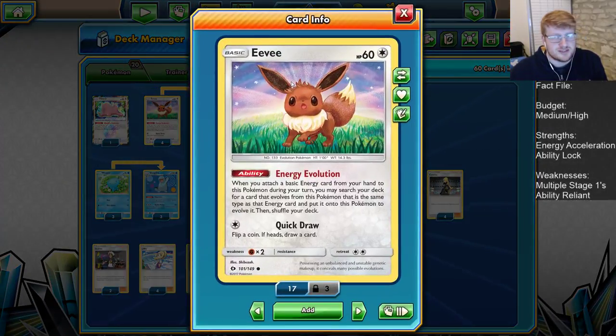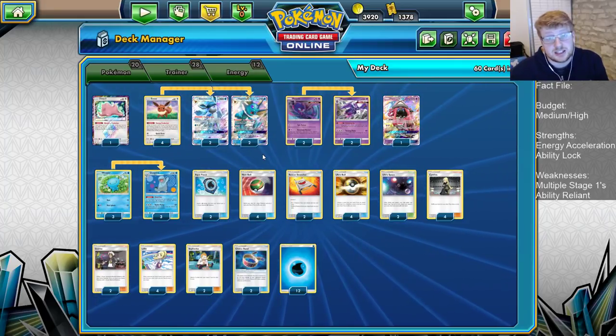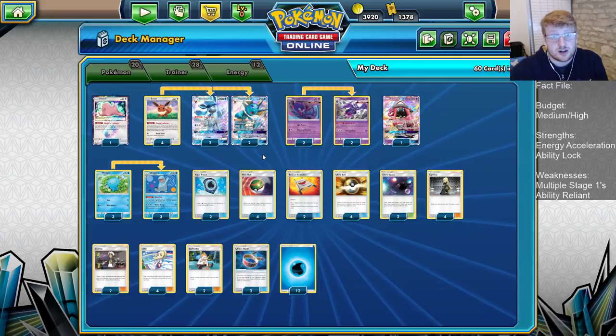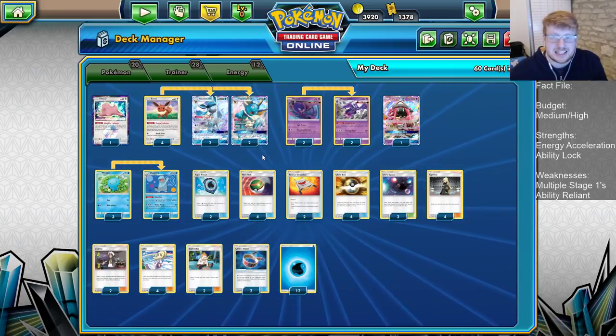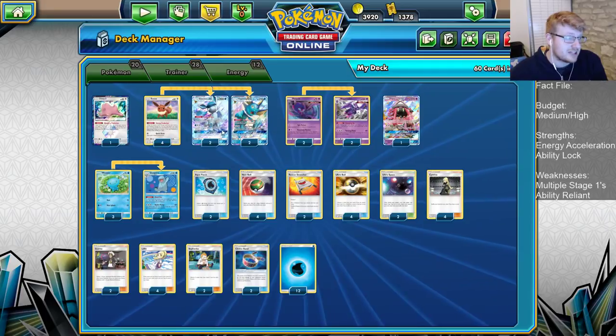First of all, we're playing four copies of Eevee — by far our best starter because we can use this Energy Evolution ability to get straight into our Stage 1s. Most notably the Glaceon in the early game because it can shut down opposing EX and GX abilities, which is going to stop the use of Tapu Lele, Zoroark, and Alolan Ninetales, hopefully meaning people get set up a lot less against us.